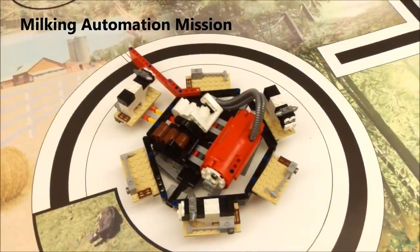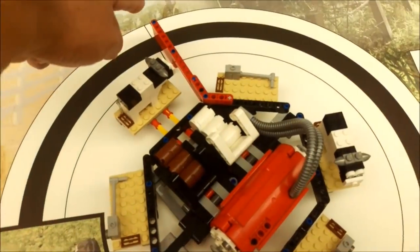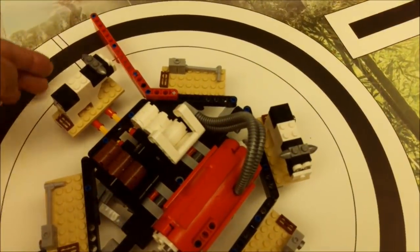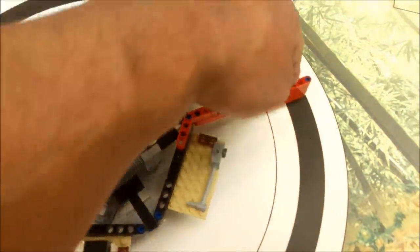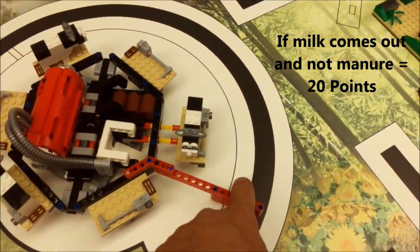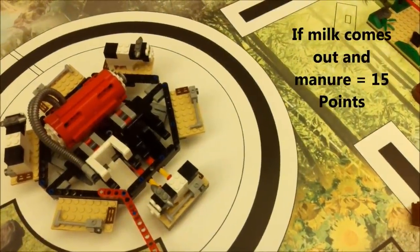The next mission is the milking automation mission. There's a red lever on the mat. Your robot must spin the cow carousel enough to get the milk to come out. If the milk comes out, that is 20 points. If you go too far and the manure comes out, that's only 15 points. So you get an extra 5 points if just the milk comes out.